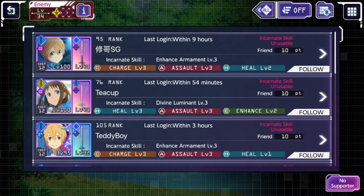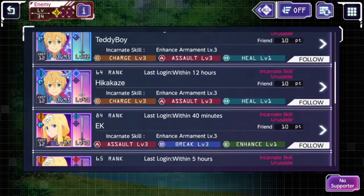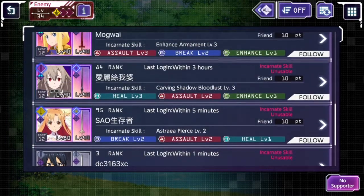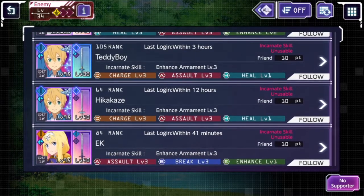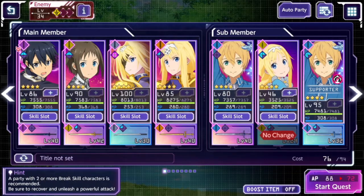When you jump in, it pops up with some possible friends or supporters you can cycle through. A lot of the heroes on offer from friends are quite high level, though you might find some more suitable ones for other stages. Generally speaking it doesn't really matter which ones you bring along, because you're unlikely to have to use them.